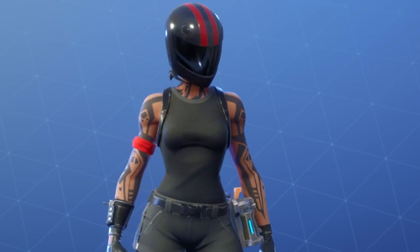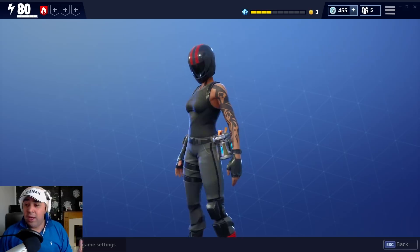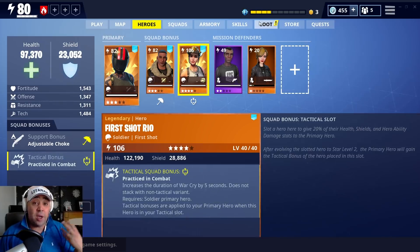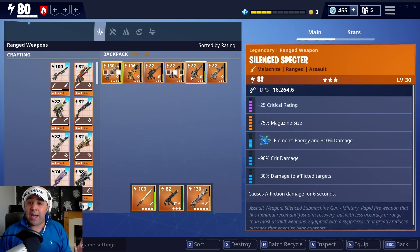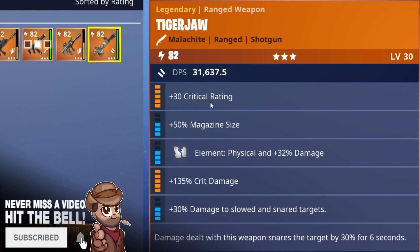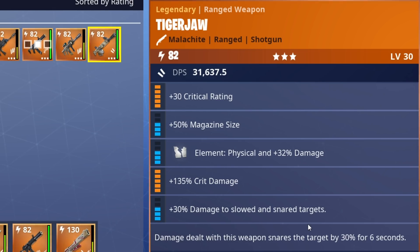If you look at the actual character herself, she looks absolutely fantastic. I love the motorcycle helmet — it looks absolutely phenomenal. So we're definitely going to be running this one. I've been very lucky that Bantelard, one of the subs, has donated a weapon. So if you check this out — go to Armory, go to Backpack — this is the Tiger Jaw that we're going to be running with her.